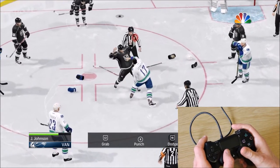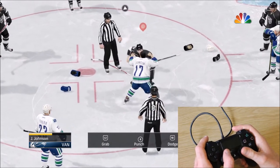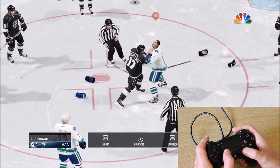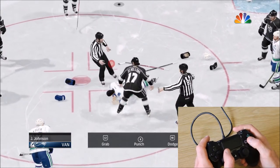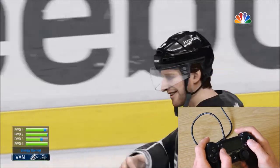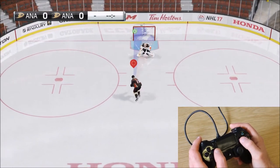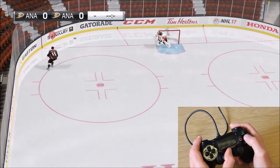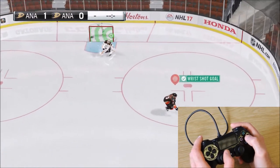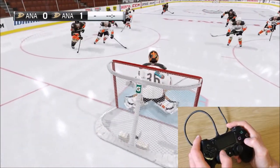Let's have a look at trying to fight with the sticks. Practice Arena allows you to play one on one against the goalie, which is great for practice but also a slower-paced way to play the game.